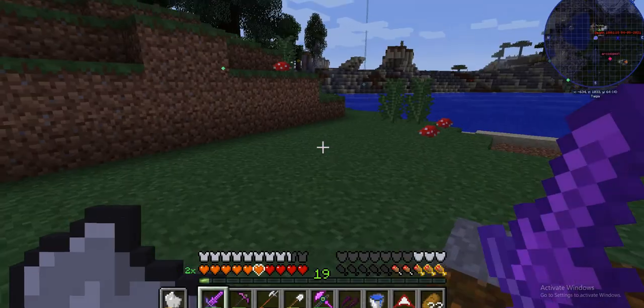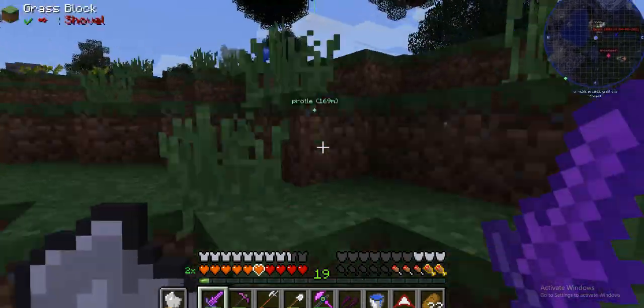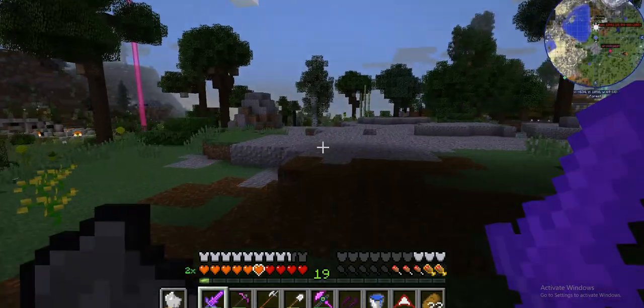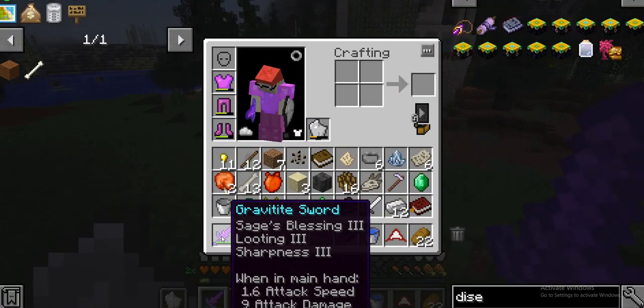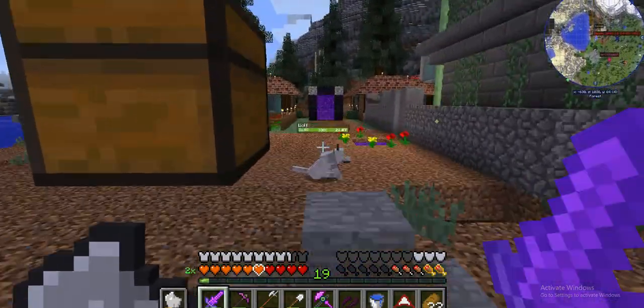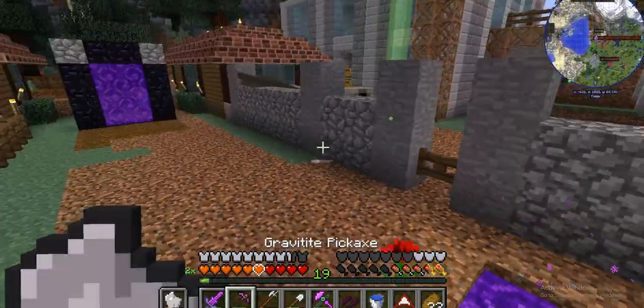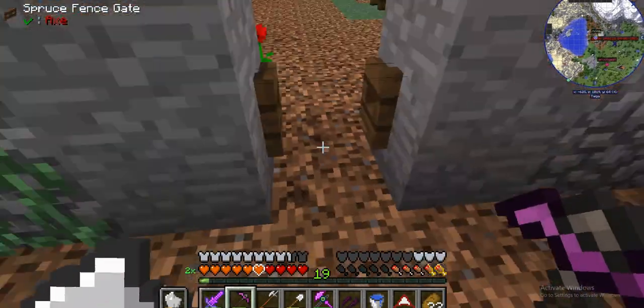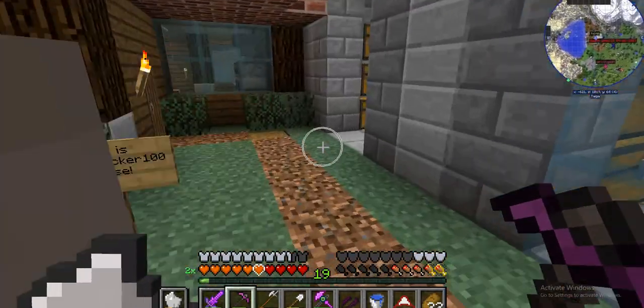I'd like to test it on a mob but there don't seem to be many around. It sort of makes all mobs go up — I think that's Stages Blessing 3 — it bounces mobs up. So I kind of want to do some enchanting this episode because I got a disenchantment table.